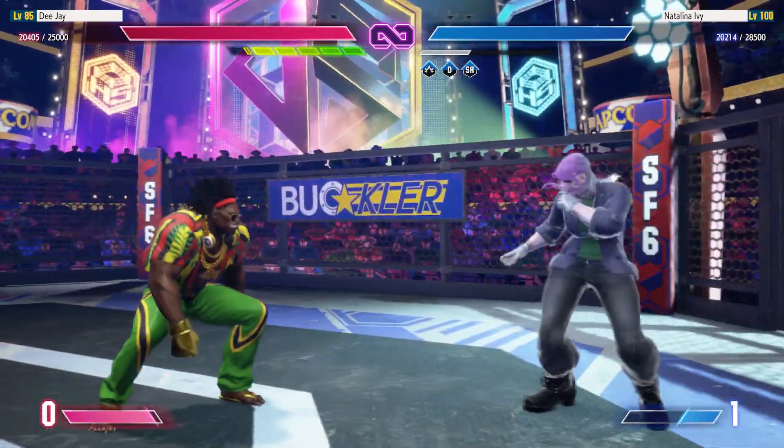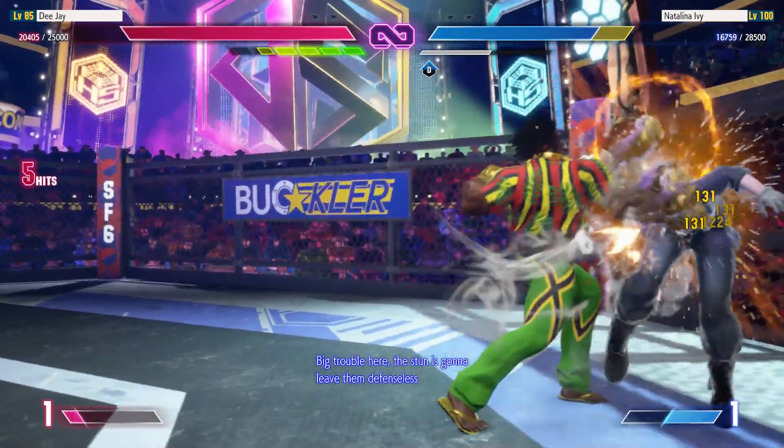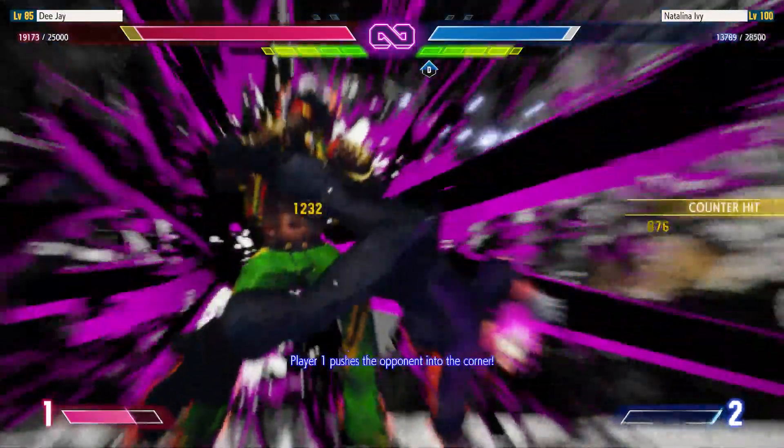Goes for the fireball. Big trouble here — the stun is going to leave them defenseless. Player 1 pushes the opponent into the corner.